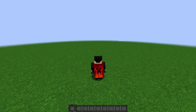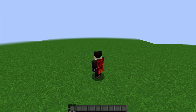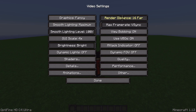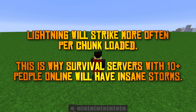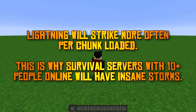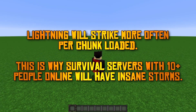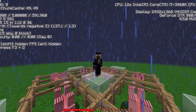For instance, if you only had one single chunk loaded, there'd be a 1 in 100,000 chance for a lightning strike per tick. If you had 100 chunks loaded, there'd be 100 times the surface area for lightning to strike, but it'd also be 100 times more likely for lightning to spawn at all, because it's per chunk per tick. So with all of that in mind, it just kind of evens out.